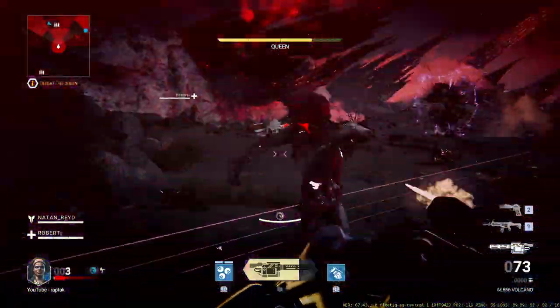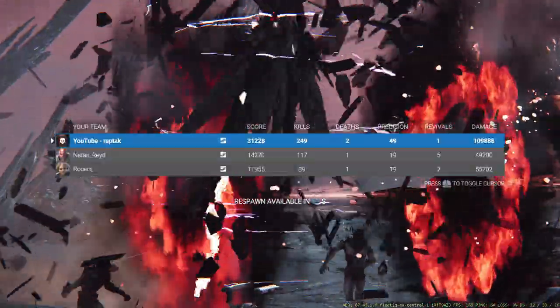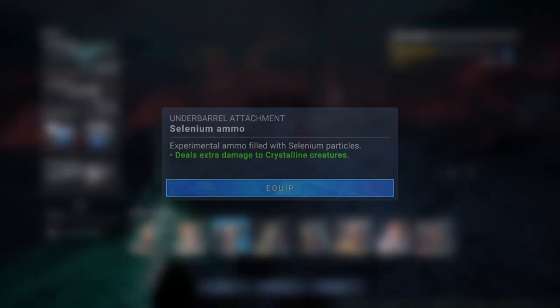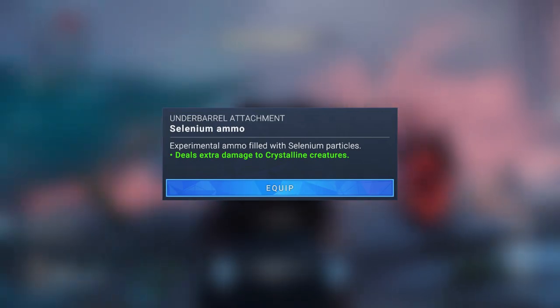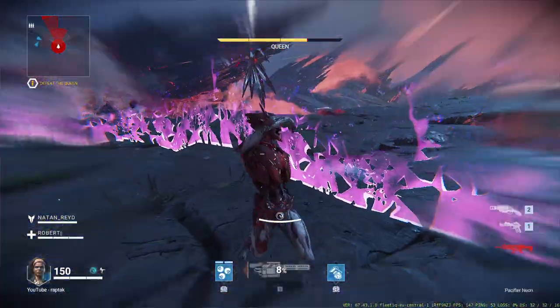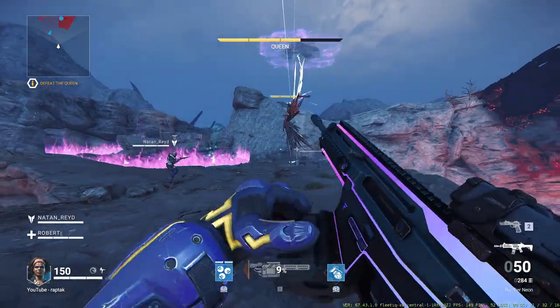The decrease in ADS time is irrelevant in PvE since you don't actually need a super fast ADS time when playing PvE. And lastly, we've got the Selenium Ammo, which increases damage to Crystalline. After doing some small testing, it seems to increase damage by roughly 10-15%, which is not insane, but a flat 10-15% damage buff is never a bad choice.